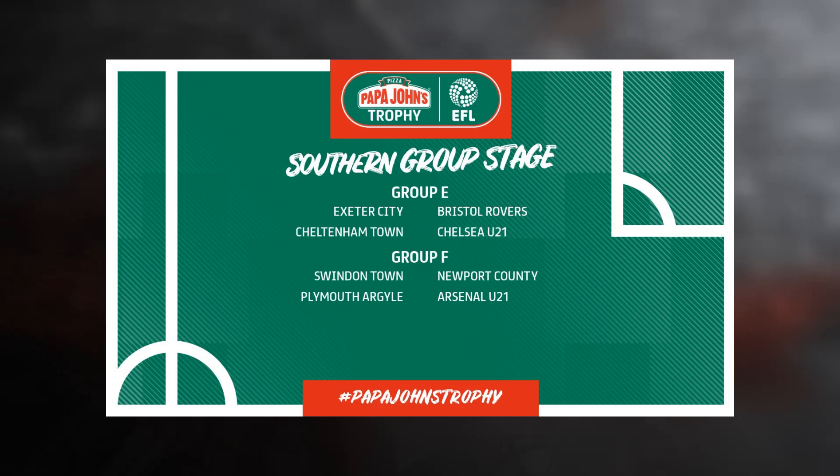Southern group E will be Exeter, Bristol Rovers, Cheltenham, and Chelsea under-21s. Group F will be Plymouth Argyle, Swindon Town, Newport, and Arsenal under-21s. Group G will be Crawley, Leyton Orient, Charlton, and Southampton under-21s. And group H will be Oxford United, Stevenage, Cambridge, and Tottenham Hotspur under-21s.